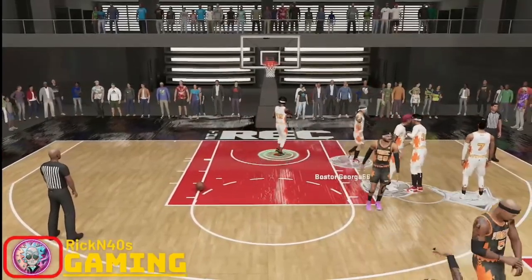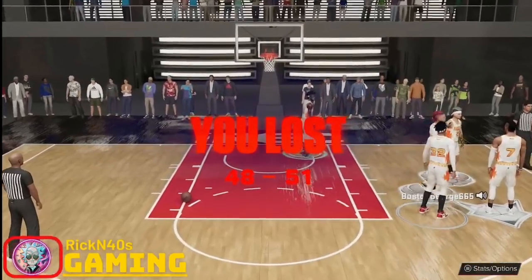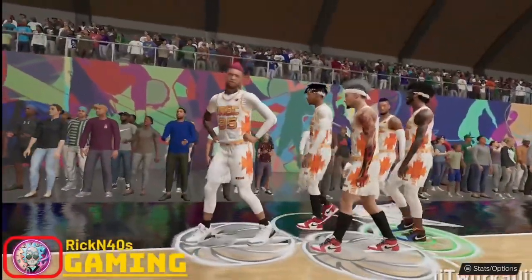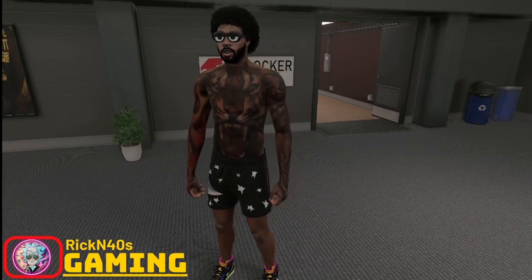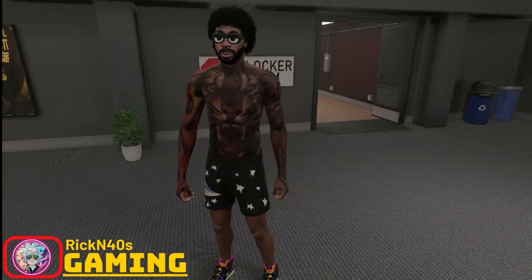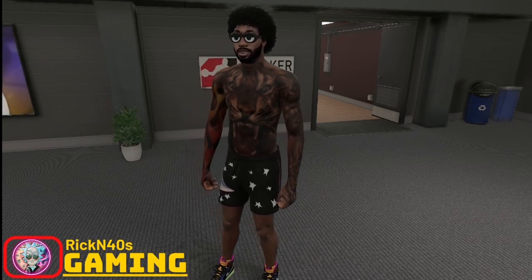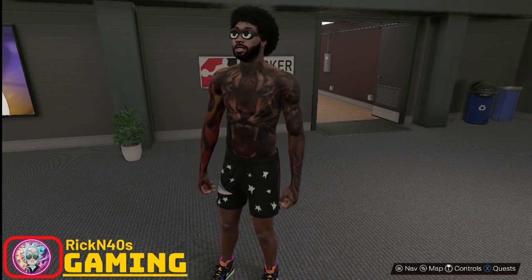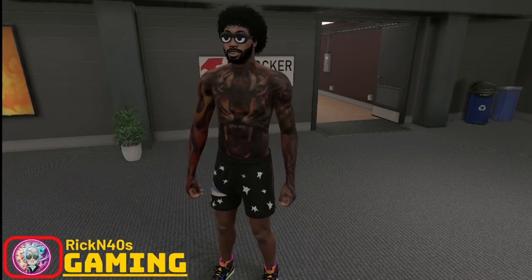Hit that subscribe button and make sure you bang the bell icon so you can get notified when I start dropping build videos. I'm going to separate the new 2K24 badges into a whole different short video, so bang that bell notification so you catch it. The last thing to cover are badge tiers — they've separated badges into tiers of importance: S tier for your most important badges, then A, B, and C tier, which are determined by a player's height. Each badge has a unique set of attribute requirements for unlocking it.